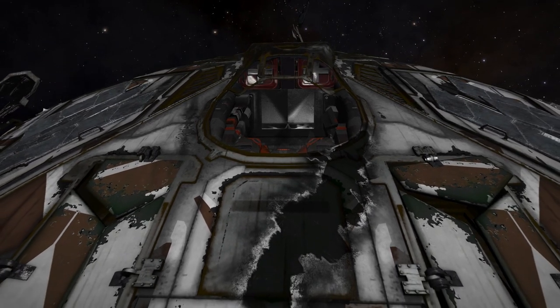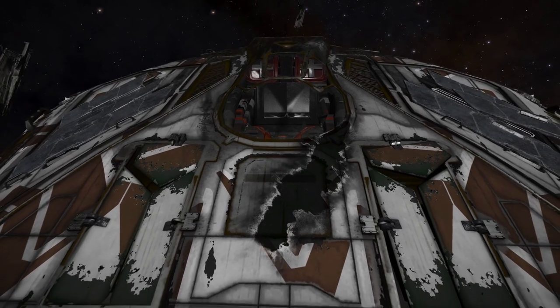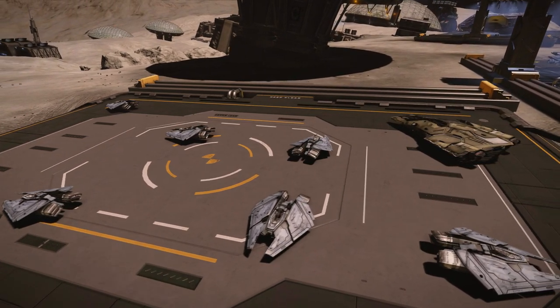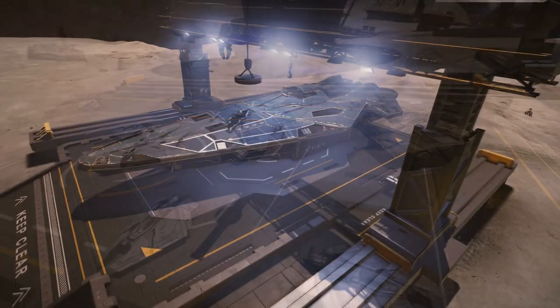The airless planets that are landable in Horizons will also be explorable on foot in Odyssey. The ground ports found on those planets will be upgraded with Odyssey — what upgraded means exactly we don't know, but we're assuming that it means you'll be able to enter some of them at least.